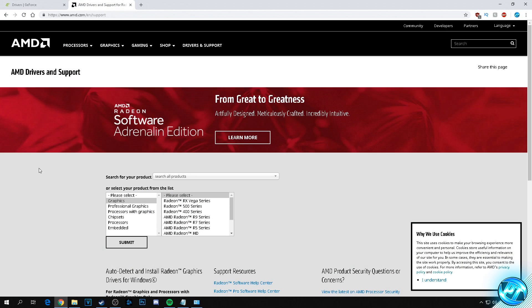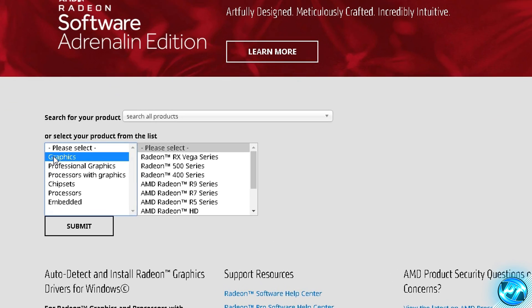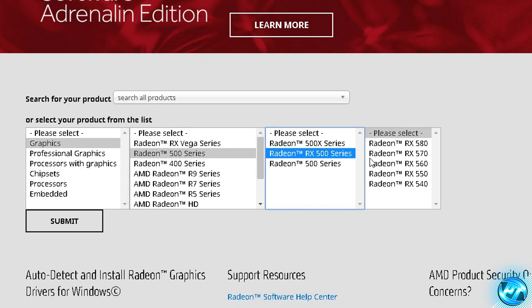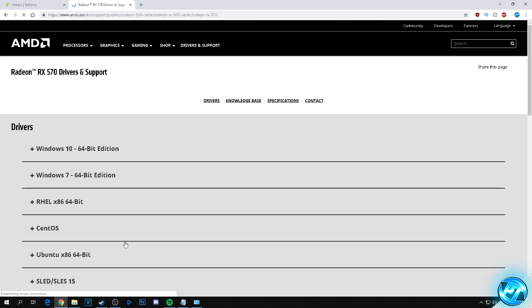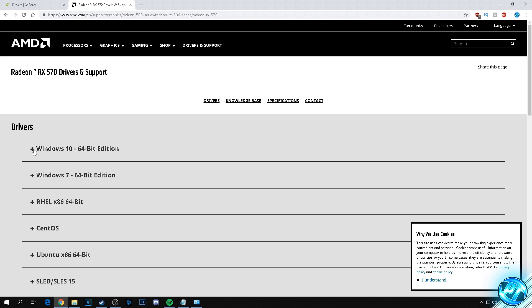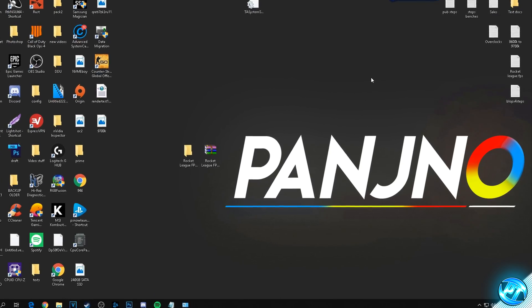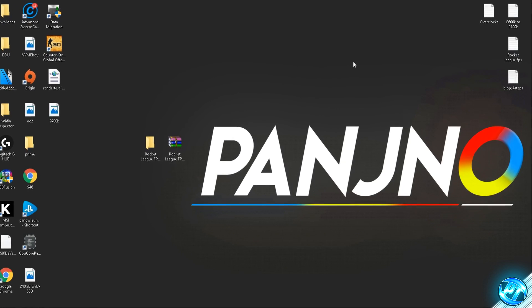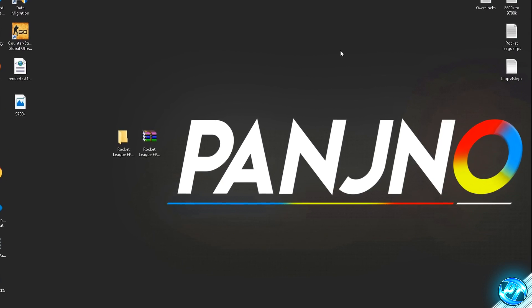For AMD Radeon GPUs, click the AMD Radeon website link in the description, navigate to the Graphics tab, and go through the menus to find your specific GPU — for example, an RX 570. Press Submit, then click the corresponding driver for your operating system. Once your GPU drivers are updated, restart your PC to ensure everything is running before continuing with further optimizations.